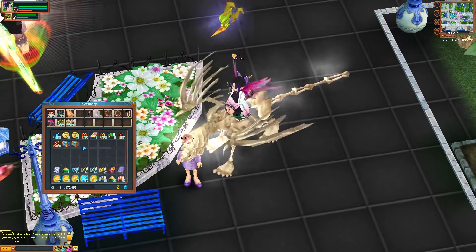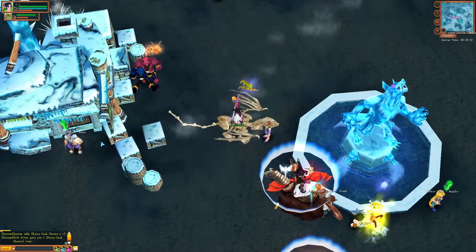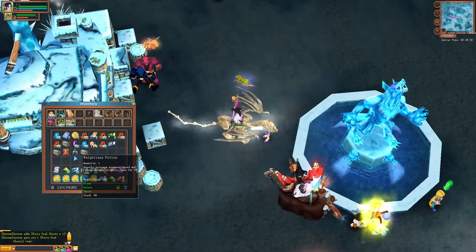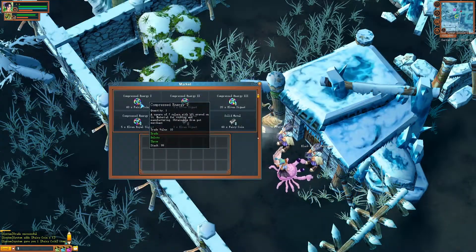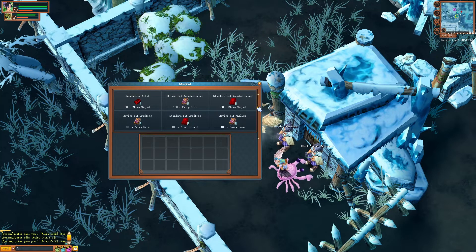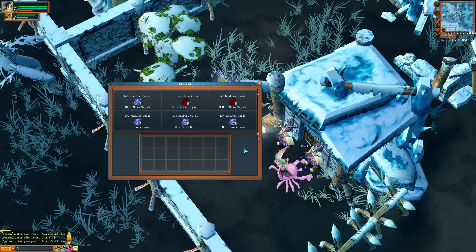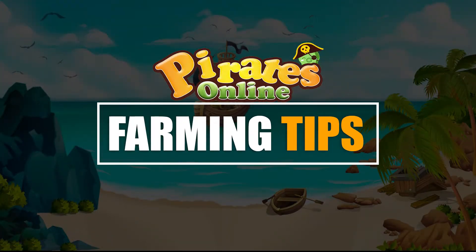I highly suggest that if you know how to cook and manufacture items, it's better to use it yourself since it's more profitable and another best way of farming gold. If you are going to start this kind of farm, I highly recommend you to get as many pets as you can and keep them alive for a very long time. That's all for now, thank you for watching, see you on the next video guide.